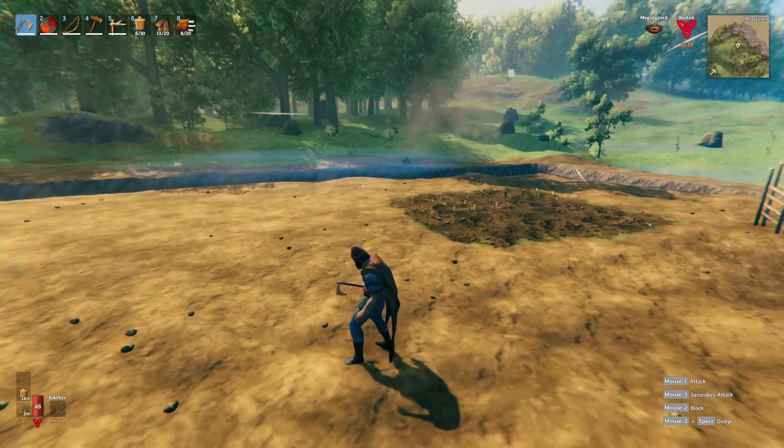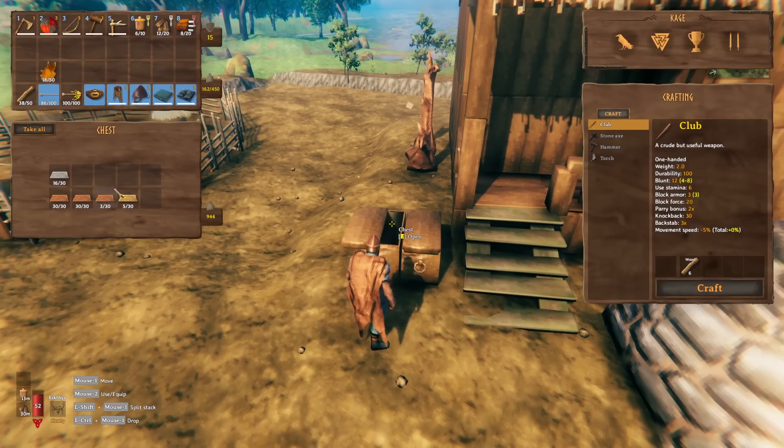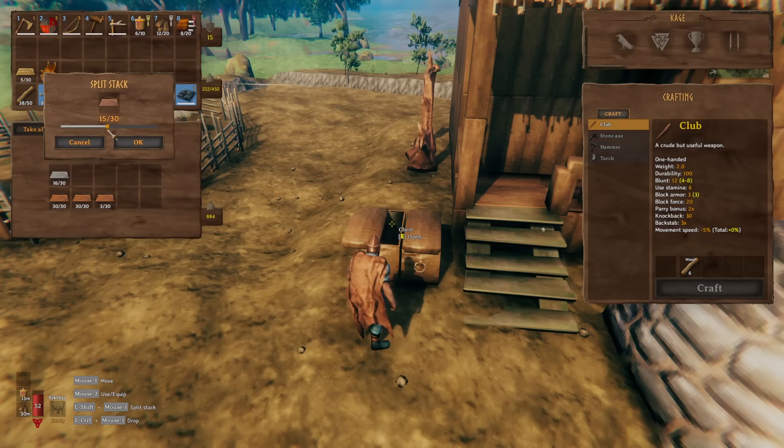I'd suggest having two portals at home, and maybe later when you get the resources, just have a dedicated portal for every single outpost in the world — though that can get pretty expensive.